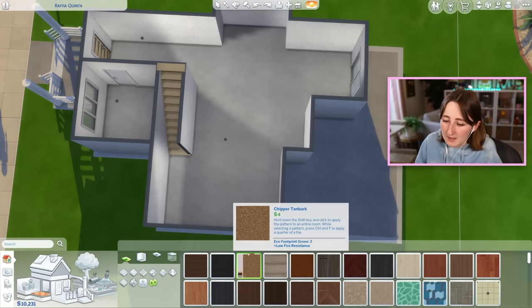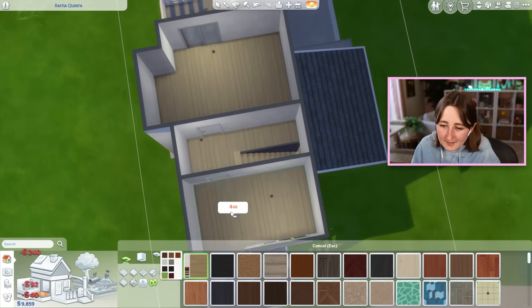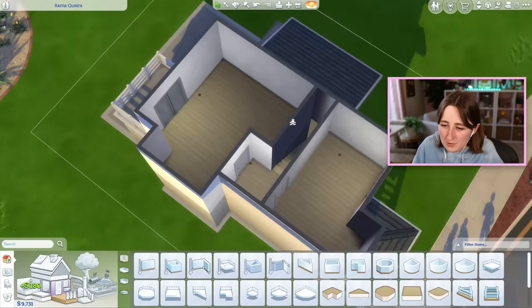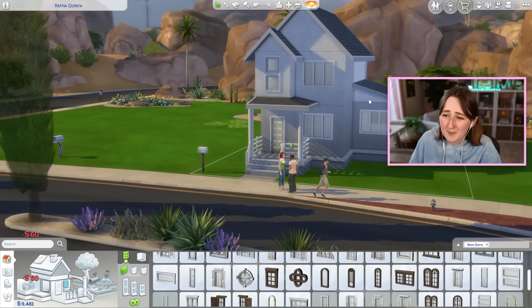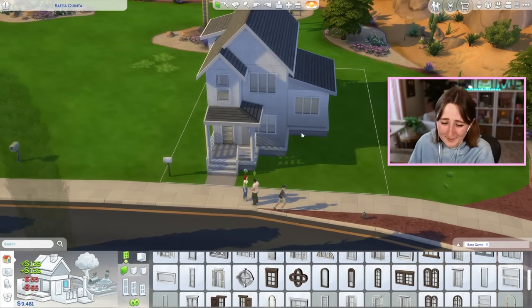Should I try and use the cork flooring somehow? I've never used that. I'll get a nice simple wood floor. Maybe there could be a second bathroom upstairs — you never know, maybe we can afford it. If not, we can just build that out. How much is that? 60! And if I want to put two of them, it's so expensive — 135! Never mind, go back to the little ones, those are cheaper.